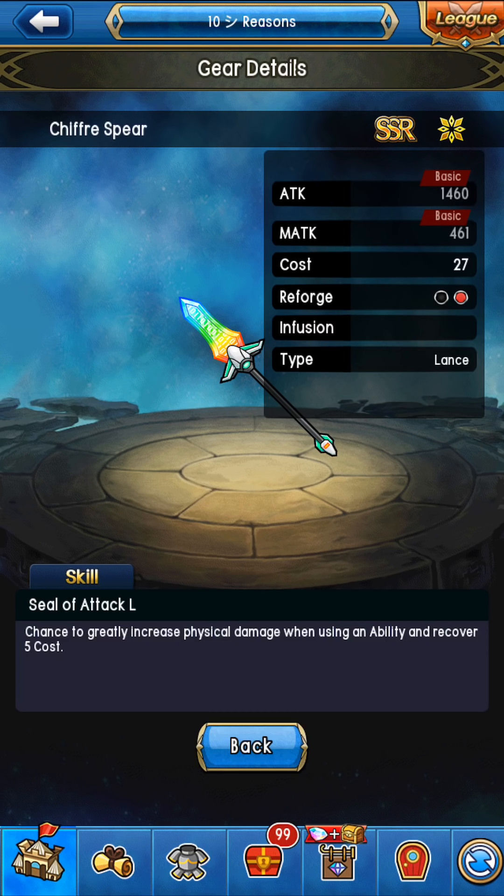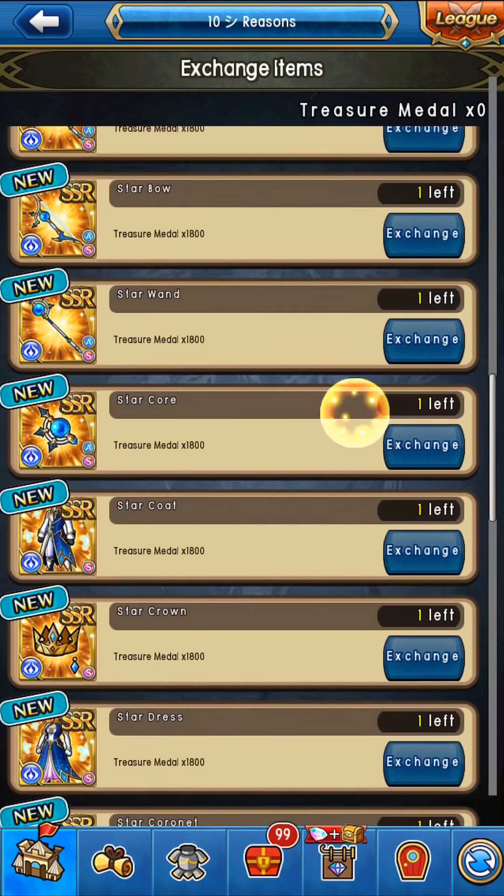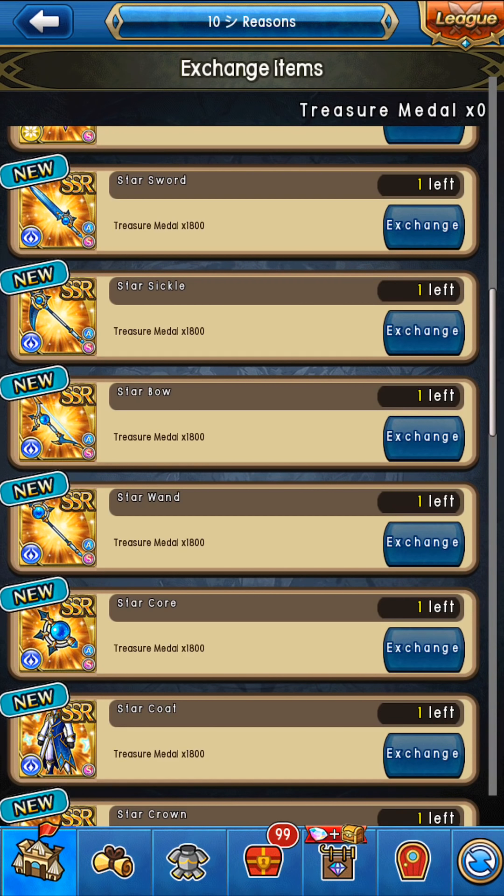Seal of Attack procs very often, and when it does it gives you five costs back as soon as you use the move — it doesn't matter if it hits, misses, or anything. As soon as it procs off, it gives you five costs back. So it's very nice if you're really tight on costs. If you have an issue with costs, this is definitely something you want to look at.